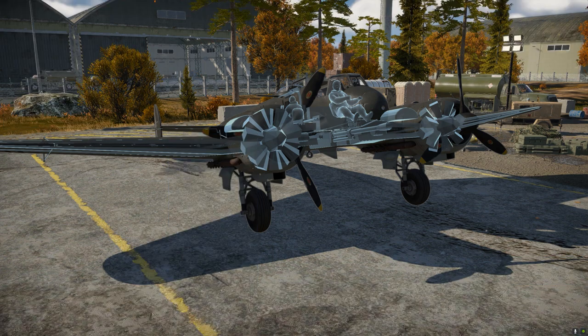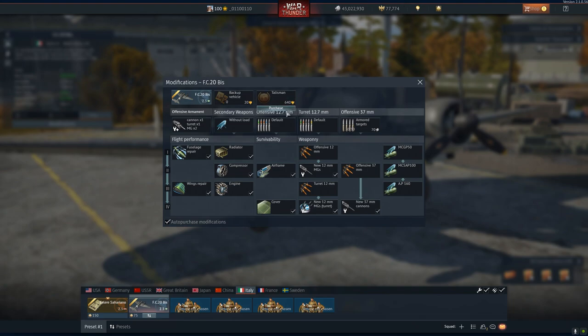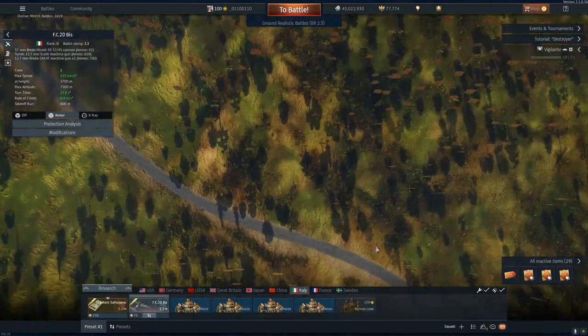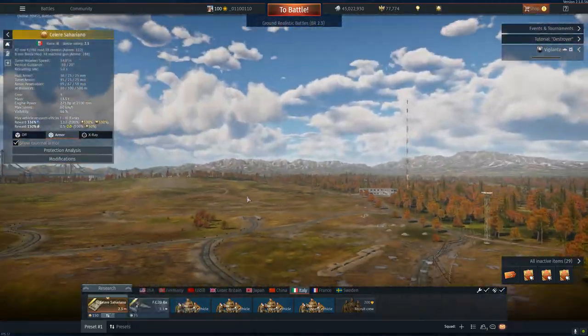Maybe bombs have been fixed a little bit. Look at this — 49mm of pen, not half bad for 2.3. Some targets we won't be able to really handle. T-34s we will be able to, though I don't know about killing them, because that top turret shot will be a little difficult. Guys, let's go have some fun with this thing and that thing. Here we go.